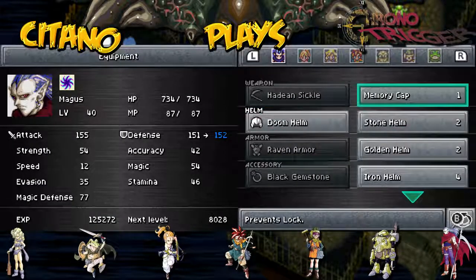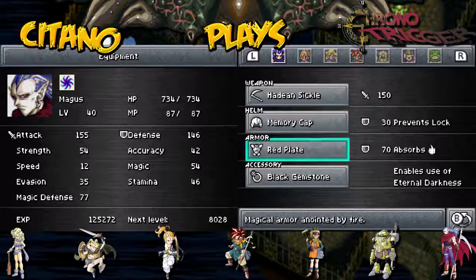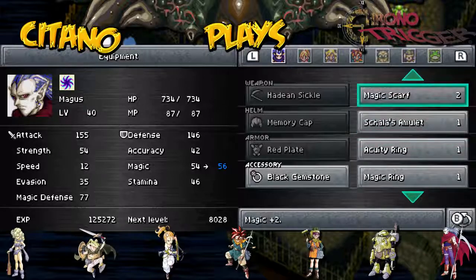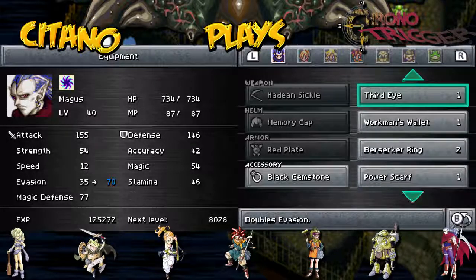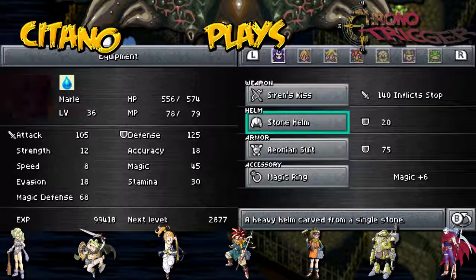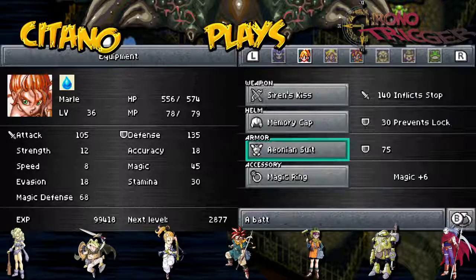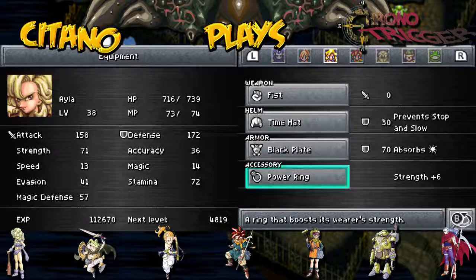Let's check the gear, see anything we can upgrade here. Doom Helm can go to Memory Cap, we can equip that Raven Armor to something else — probably Red Plate. We go a bit down on defense, but we do absorb fire. Black Gemstone we can also use, but we only have one so we can just exchange it. We can put on a Magic Ring for more magic power. I would recommend powering up Magus's magic, because he is the best mage in the game easily. Marle and Ayla's Kiss, which we also got from the Ruins. Stone Helm is kinda crap — let's put Doom Helm on and put the Memory Cap on Marle. Time Hat is good, Black Plate is good, and Power Ring is good, so I think we're good to go.